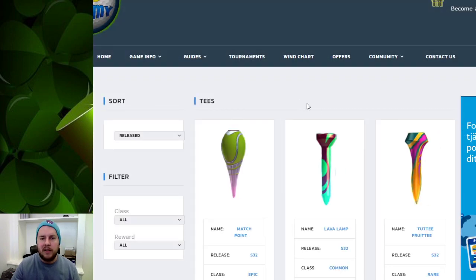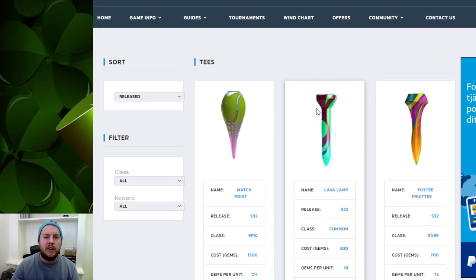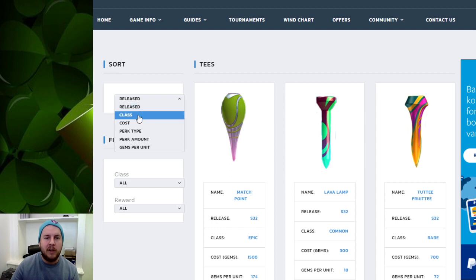Let's take a look at the tees first. You can see all the tees listed here — there is a bunch of them, you can scroll for ages. If we take the Match Point tee as an example, it shows the release date, what season it was released, the class, what it costs to buy and to refill, gems per unit which is 174, meaning it costs 174 gems to reload to max. Then perk amount, which is 29, and also the season token and perk type.